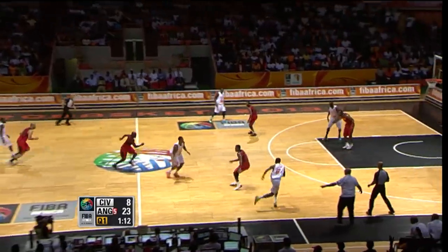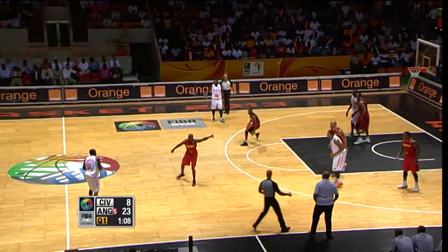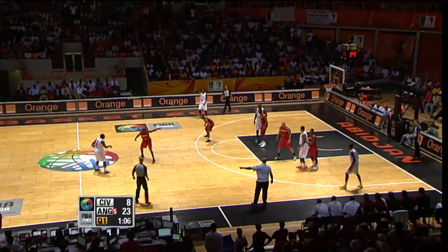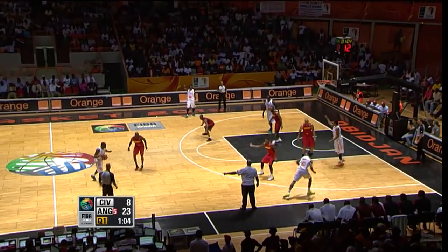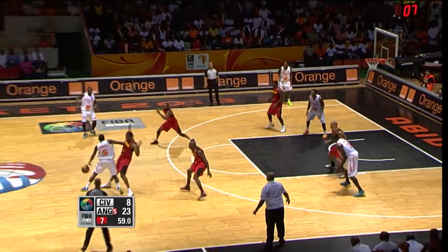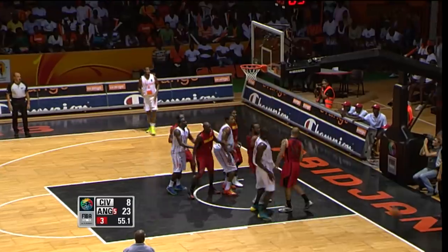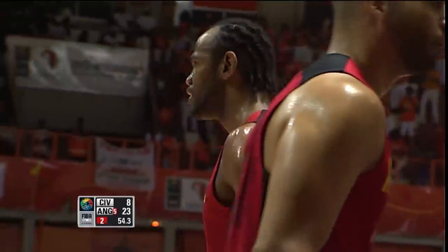The old guys are showing they can still play. Angola love to use that trap to get the ball out of the point guard's hands — they do it successfully. We're at 10 seconds, the offense has hardly started for the Ivory Coast. Gomez steps out hard, pass to Zerbo. Zerbo goes up — and Gomez with the block! And he wants to tell Zerbo all about it.